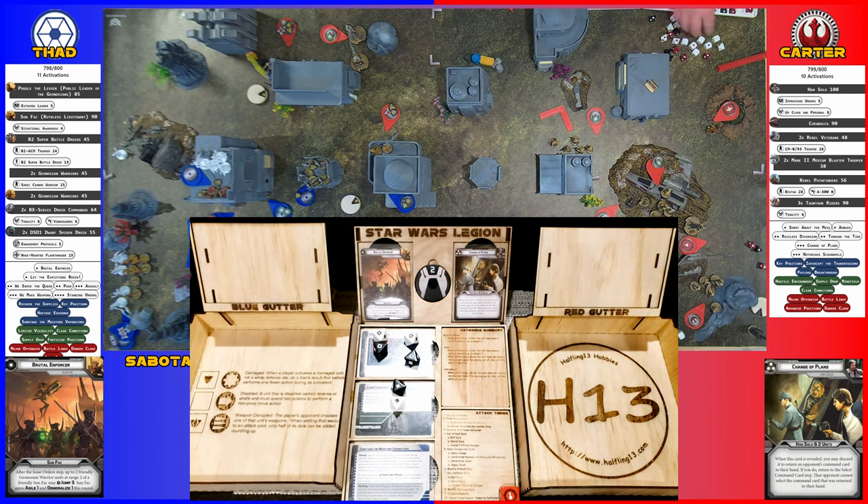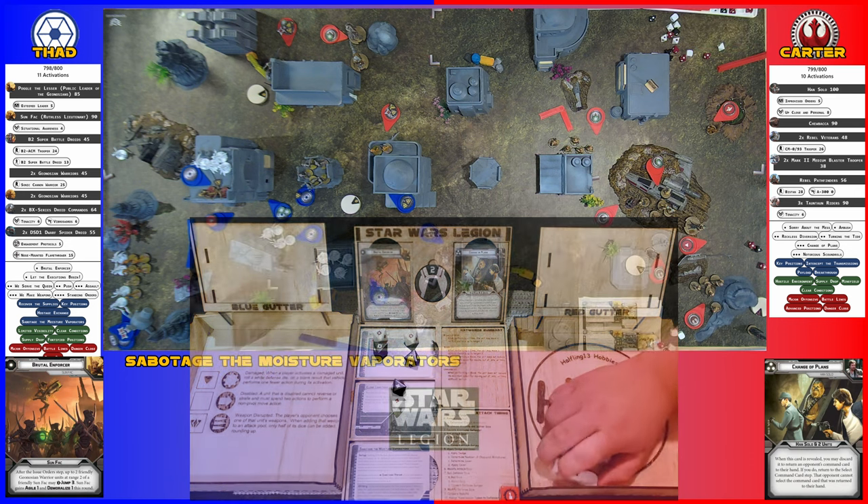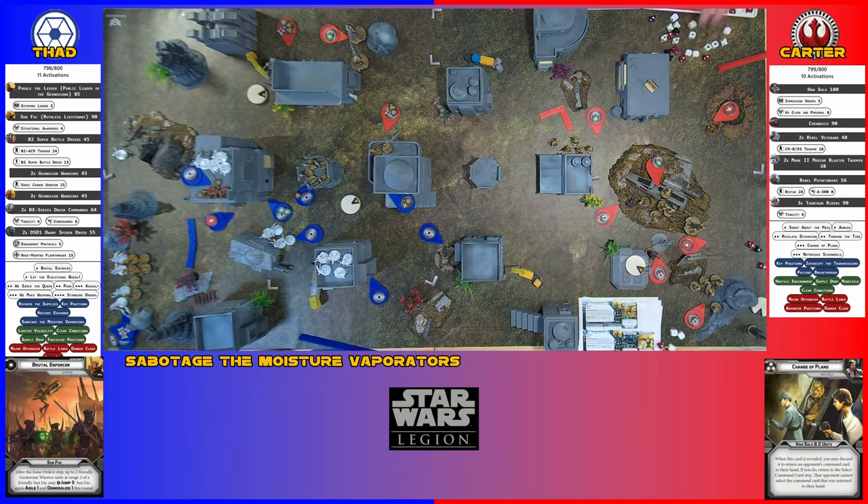I'll dodge one of the hits, no cover. Six saves - how many hit points does he have? Three. He dies. He killed three Tauntauns - it's the first unit I've killed.